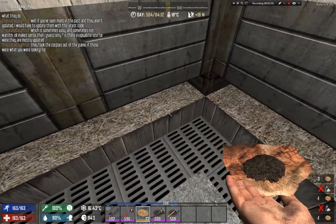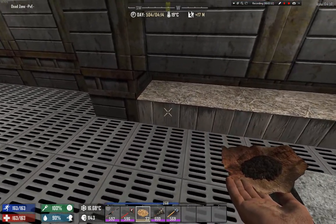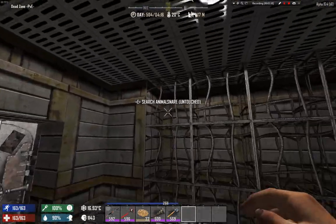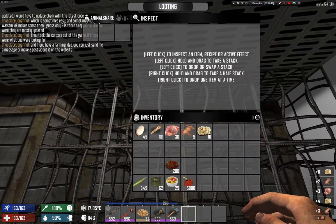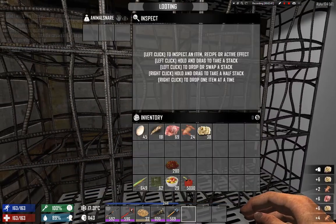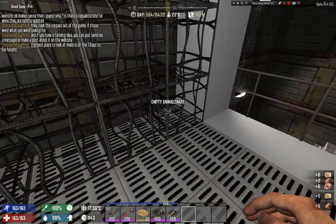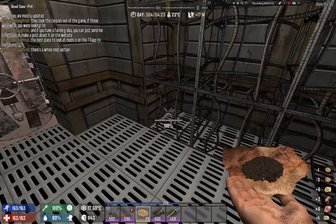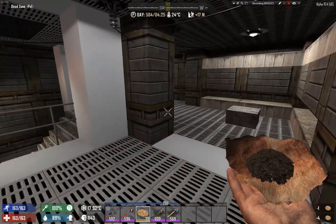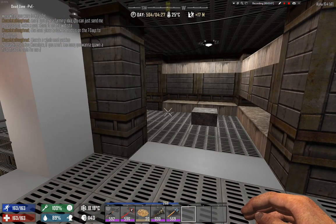If it's possible, it would be cool to have a chicken that looks like it's laying eggs. Anyway, let's go to the animal snare — that gives you meat, leather, and fat. Let's collect all of this and move on. Same as the chicken coop, you just right-click it and it fills. Anyway, I'm gonna put this stuff away and then let's go raid a huge tower that I don't know the name of.